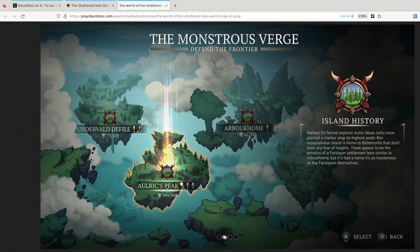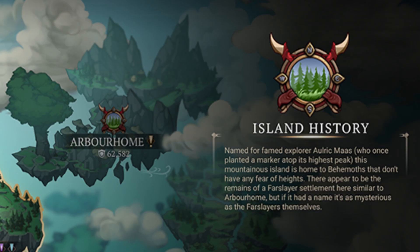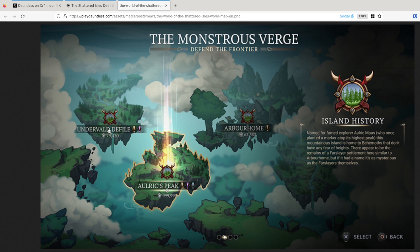The Montrose Verge — Defend the Frontier. This one is selected at the moment. Ulrich Peaks. I don't know what these numbers mean or what these exclamation marks mean — I'm guessing exclamation marks mean quests or rumours, maybe. Island history: named for famed explorer Ulrich Maas, who once planted a marker atop its highest peak. This mountainous island is home to behemoths that don't have any fear of heights. There appear to be the remains of a Far Slayer assessment here, similar to Arborhome. But if it had a name, it's as mysterious as the Far Slayers themselves. So Arborhome is where Zael is from, I believe — I think that's where Agris is. Undervaldefile as well. This is really cool.